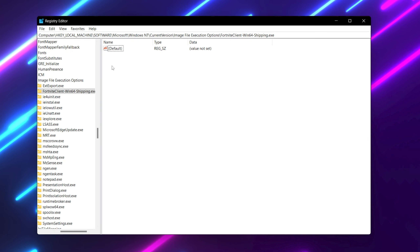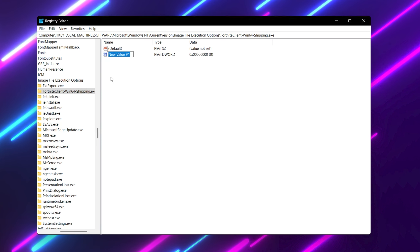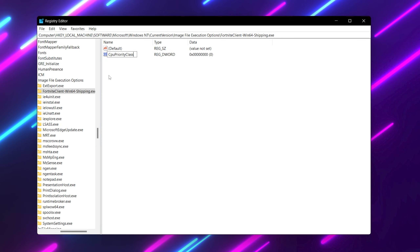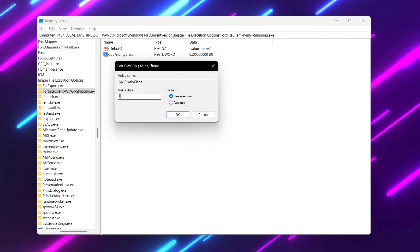Hit yes. Now simply copy the command from the description of my video, paste it here and press Enter. The operation completed successfully, and this will help you get more performance by disabling the dynamic tick high precision event timer.